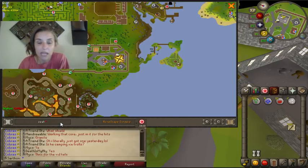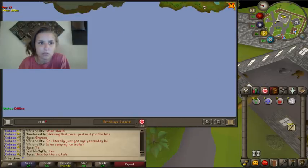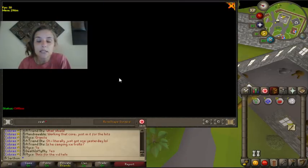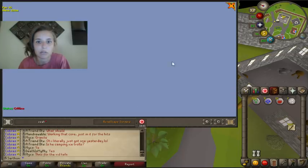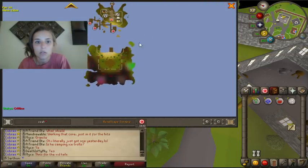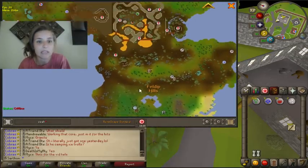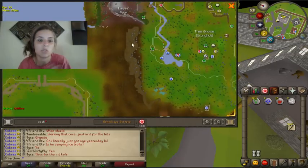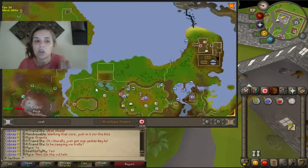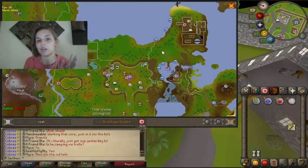With Twisted Banshees, you're going to have to use prayer to pray against them most likely. You're going to need probably at least 70 combat. I believe in starting Runecrafting earlier than 70 combat. I really think you should consider mining some essence, doing Eyes of Glouphrie, doing your Tears of Guthix, and not having to worry so much about getting pure essence from Twisted Banshees. That's the big hype, but you can't really do that at a lower level.